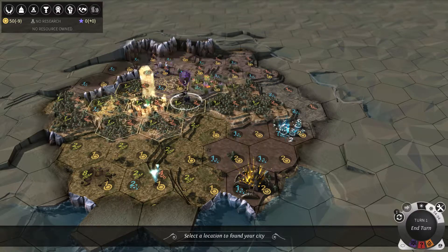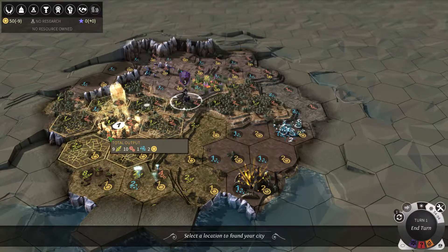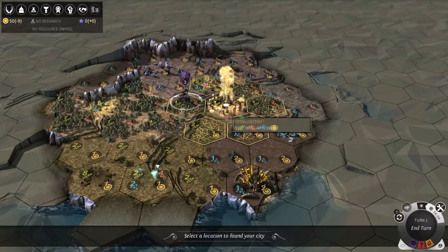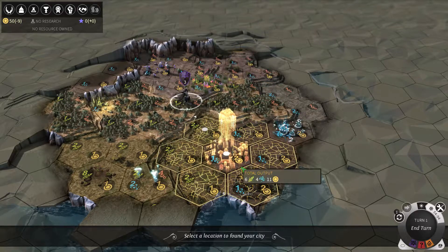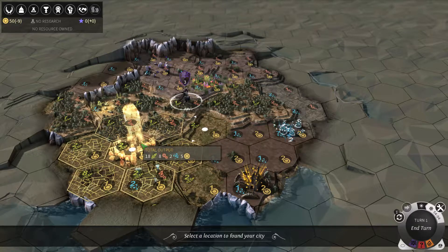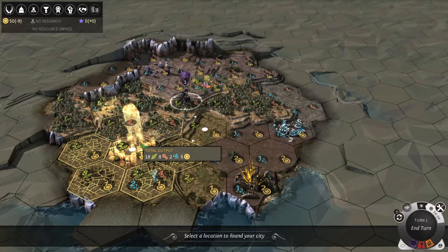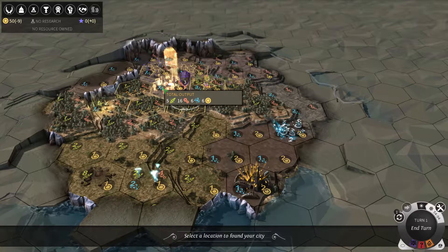Let me just make sure there's nothing better. I'm not a science-heavy team, so this might not actually be the best place. I agree with that — 18 food, 8 production, 5 gold... or 16 production, 5 food. I like that, that's a good spot.